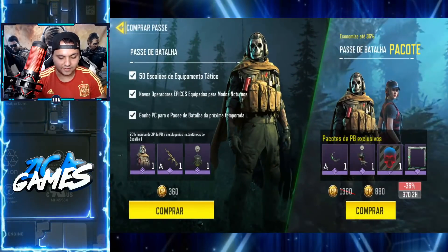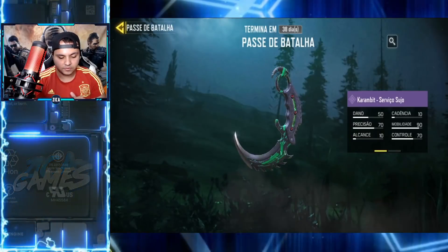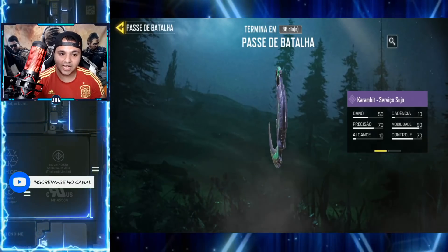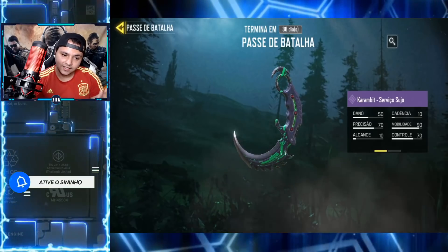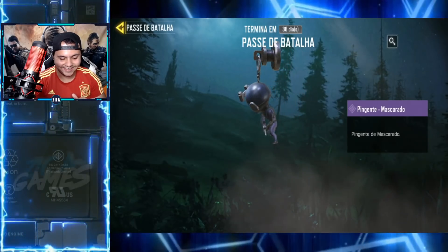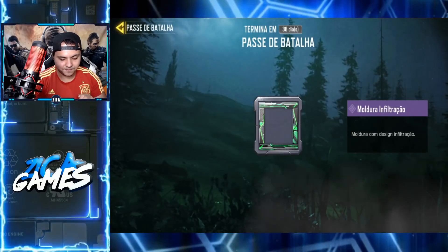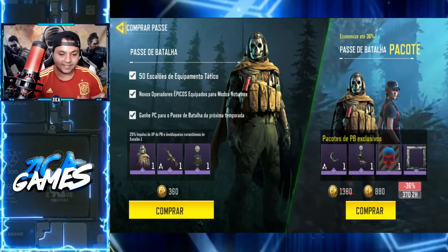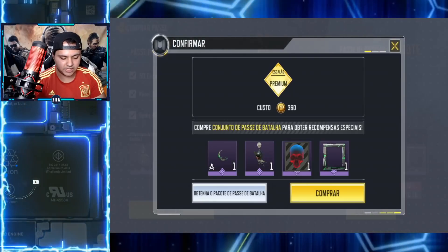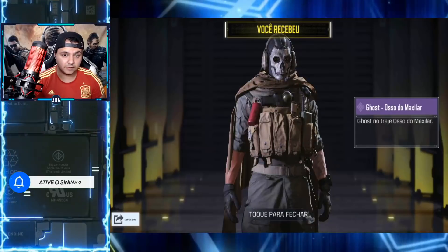Bom, vamos comprar. Rapaziada, a diferença dos dois passes é basicamente que tem alguns itens a mais no Plus. Você vai ganhar a carambite, que por sinal tá muito bonita. Eu sei que muita gente vai ficar chateada porque queria a carambite e vai poder só comprar o passe mais acessível. Tem um pingentinho do Velicão, uma caveirinha e a moldura. Como prefiro fazer sorteio pra vocês, eu vou comprar o passe mais acessível, o de 360 CP, porque prefiro gastar o meu dinheiro ajudando a galera que não tem.